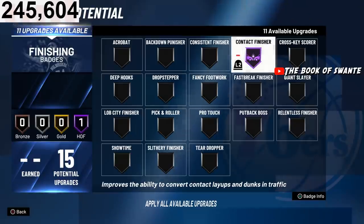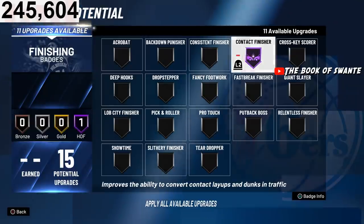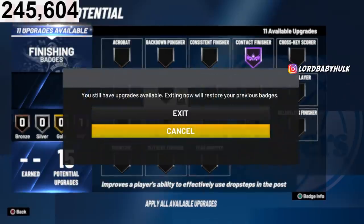Even though you can't unlock contact dunks with that version, if you have Hall of Fame badges with a high dunk — look, it goes purple — you might still be able to get contact dunks. With the gold shooting version, your opponents don't have to guard you as hard. I think this is still a viable build and you'll be able to get contact dunks. There's also an animation glitch that comes out every year, you can wait for that.